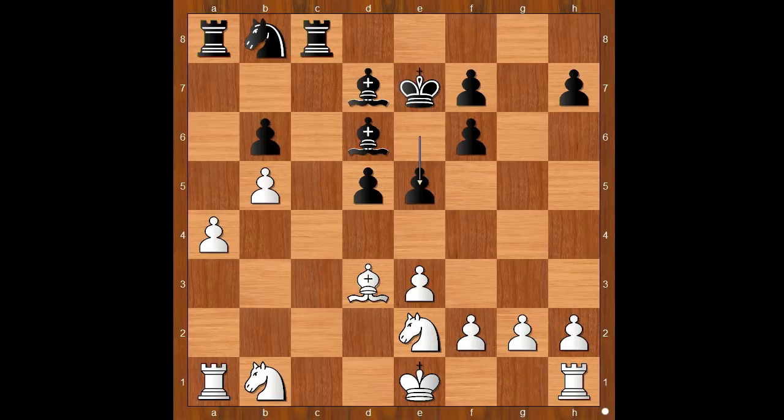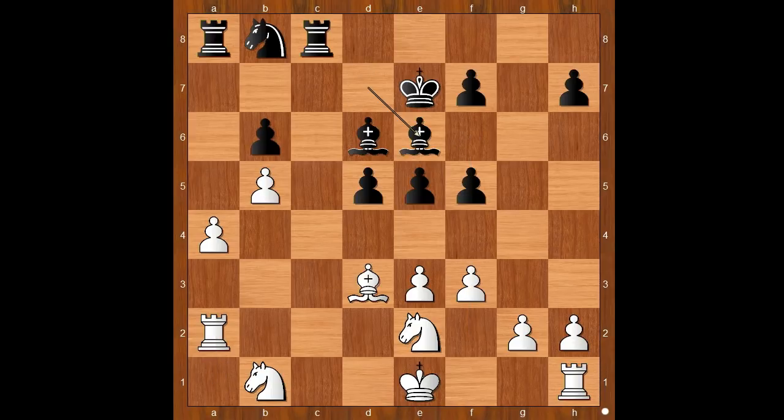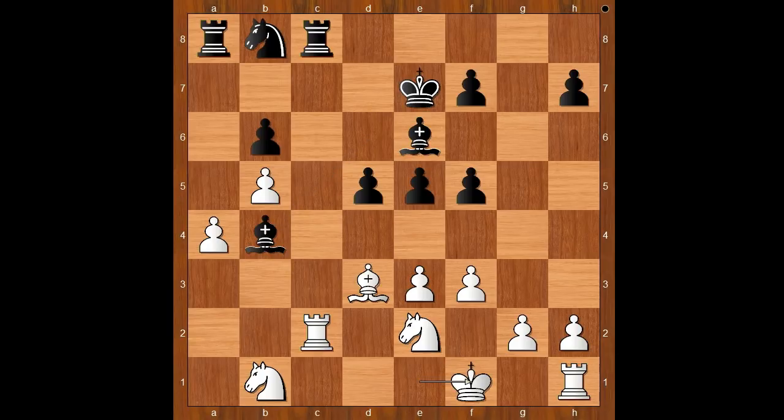e5. f3. f5. Rook to a2. Bishop to e6. Rook to c2. Bishop to b4 check. King to f1.